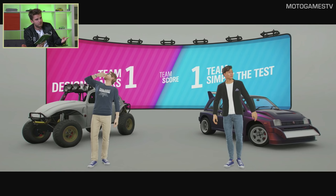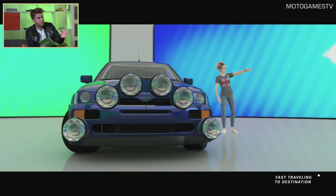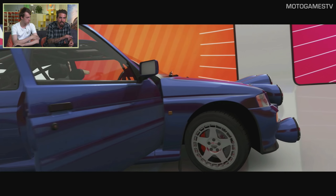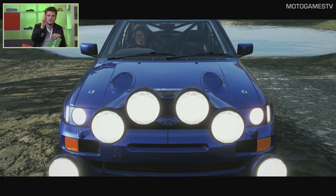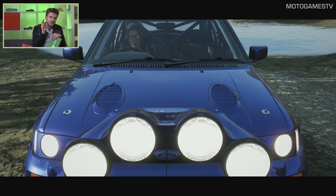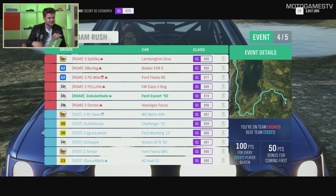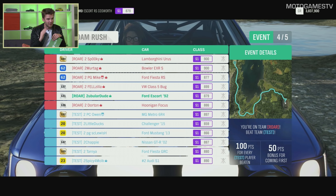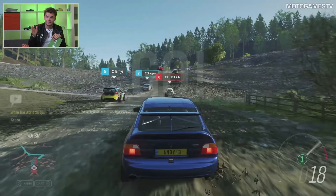We've finished the third round and the fourth race is coming up - Team Test has got to win this to stay in it. This is another Free Roam Rush event; between each of the circuit or point-to-point traditional events you'll always have a Free Roam Rush - it's basically a race to get to the start line. Vote in the Mixer poll now: who do you think is going to win? It's currently 2-1 to the Designer Stores. The chat has been backing Test every single time and the designers keep pulling it off.